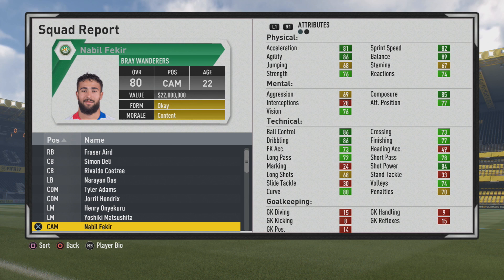Physically, pretty good pace, but 86 agility and 89 balance definitely stand out, with decent strength at the 76 mark. Mentally, decent stats with vision, attacking vision, and 85 composure. Technically, ball control and dribbling stand out at the 86 mark, but crossing, finishing, and passing are not too bad. Also 84 shot power and 80 curve definitely stand out.